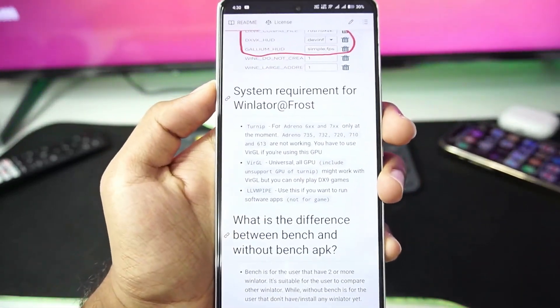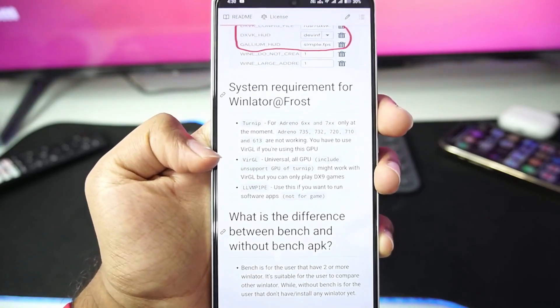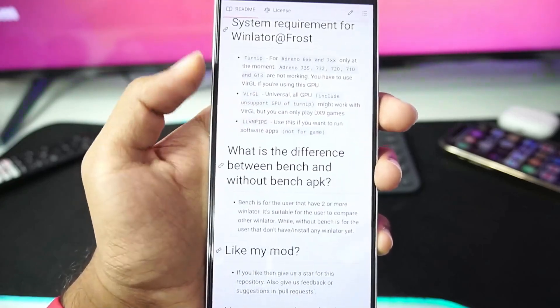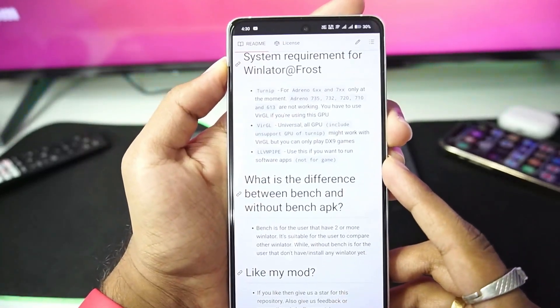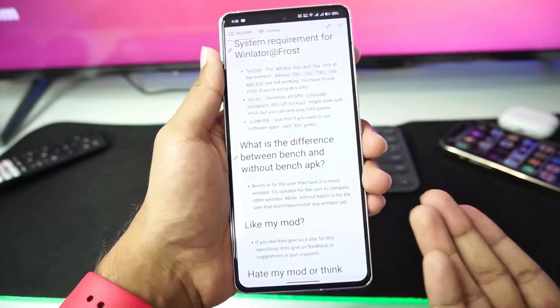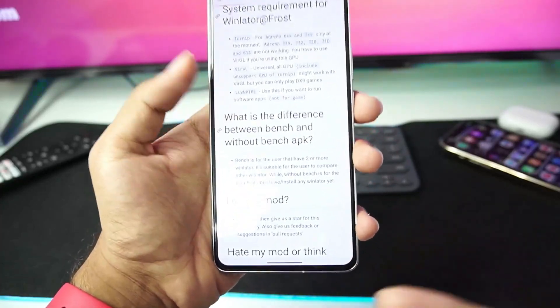The minimum requirements are Adreno 6 series and 7 series GPU. Mali GPU support is also present in Winlater Frost, so it's a universal all-GPU version you guys can use. There is also an option to use LLVM pipe if you want to run software apps and not games — for example, it may work with Photoshop, Chrome, etc. I haven't tested it out, but if you guys want me to, I can do that.